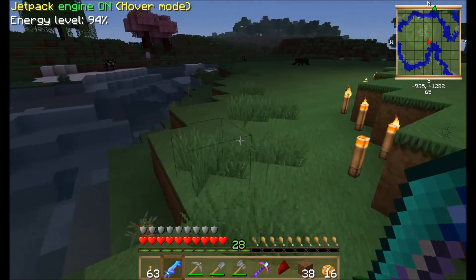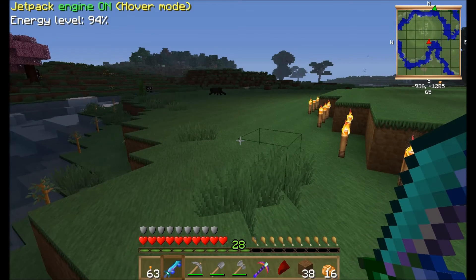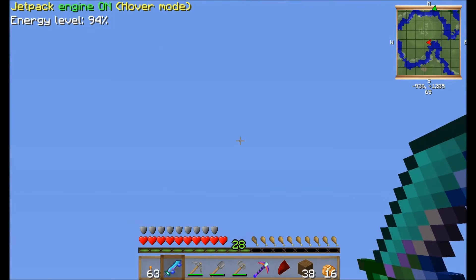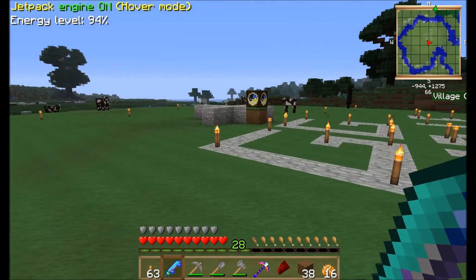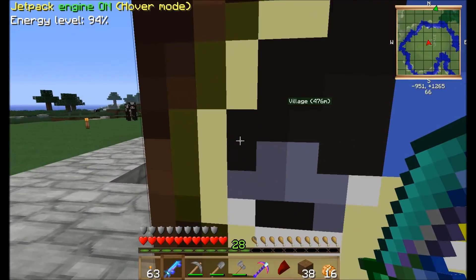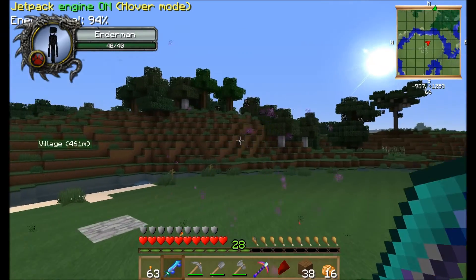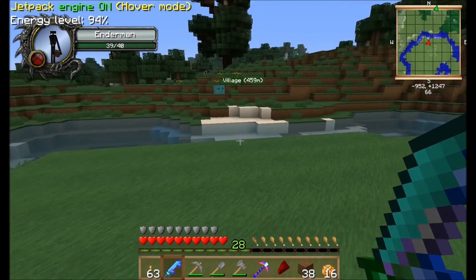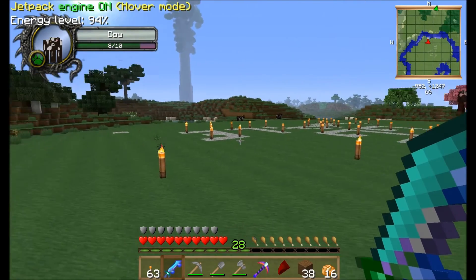I planted these sequoia trees here, but I have a feeling they're not going to grow in this biome. If you hit F3 it'll tell you where you are — we're in a plains biome at level 64. If you look up, it's daylight now. Let me go look at this clock and see if it tells me something. No, it doesn't — it looks the same as before. There's another enderman.